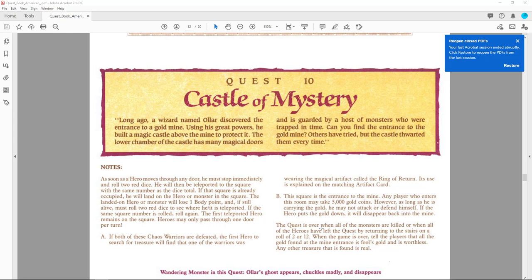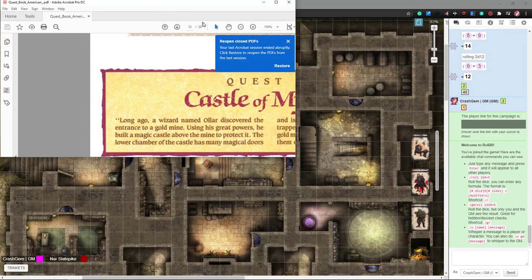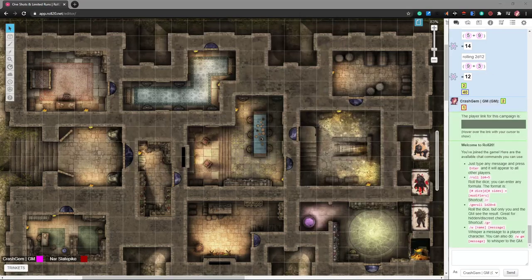The wandering monster for this quest is Olar's ghost — he appears, chuckles madly, and disappears. As Zargon, this was an extremely hilarious thing to do to your friends. Keep in mind children in the 80s and 90s were all sociopaths, so being able to pull a fast one on your friends was the height of comedy. But now nobody wants to go get fake gold, so we have an opportunity here to have a really fun time design-wise, and we're gonna take it.